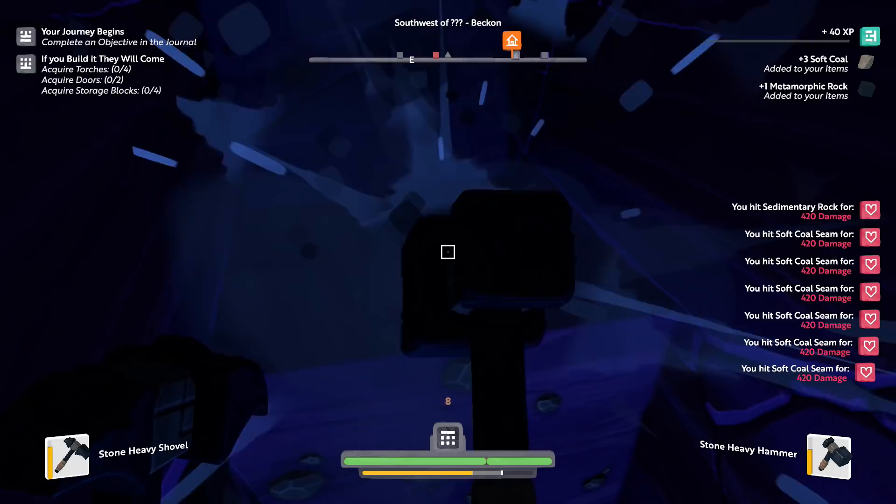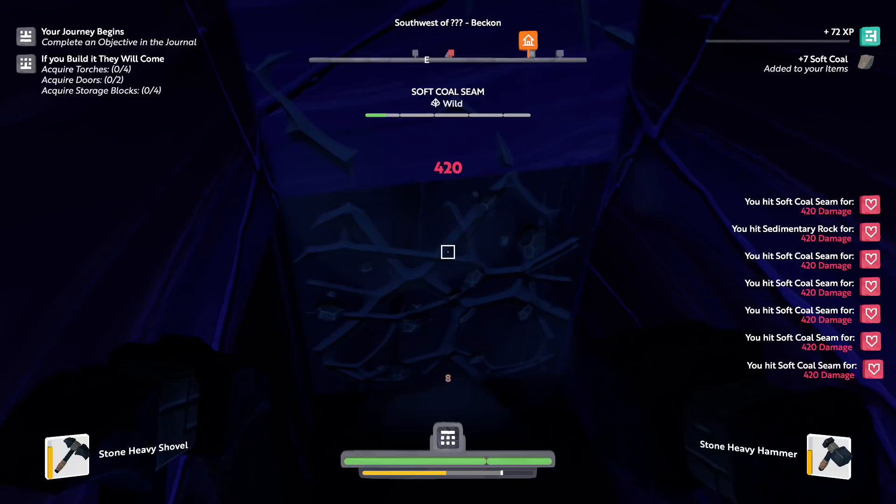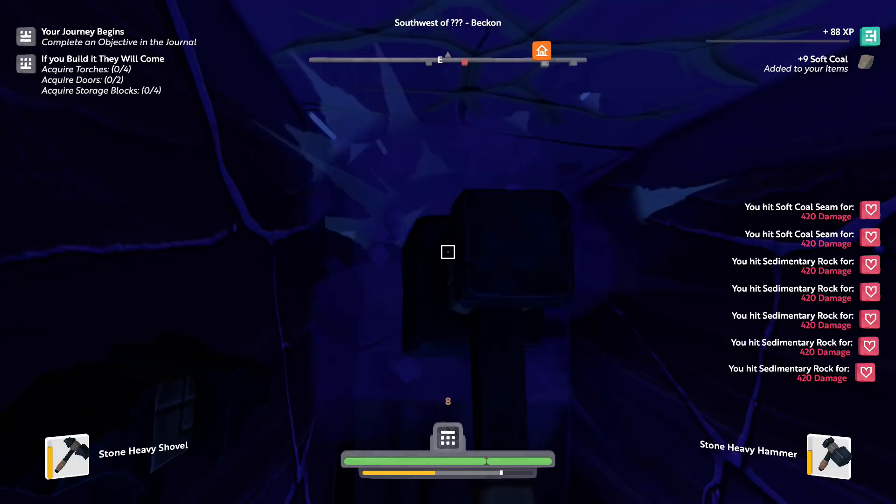It looks like gravel and sand do not seem to fall when you remove blocks below them, which I would imagine is the case because this is a server-based game — it's an MMO. There are a lot of other people playing in the same world as me. It'd probably be tough to generate all that kind of stuff falling. Probably also why there probably isn't TNT or anything. But still, pretty cool concept for a game. I do like it.